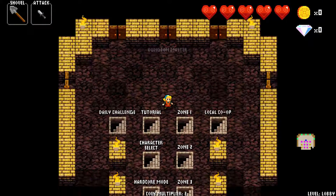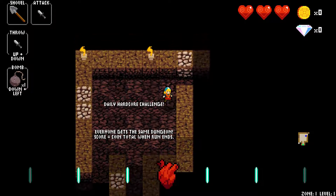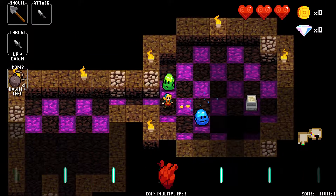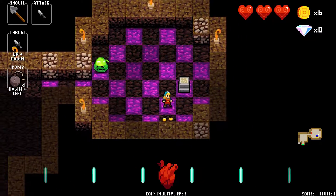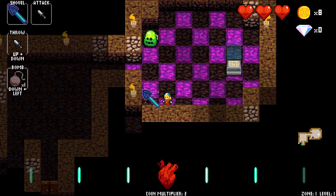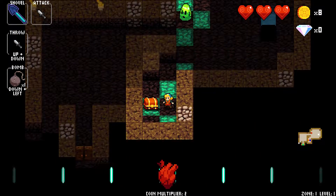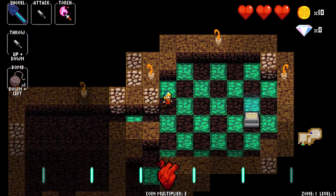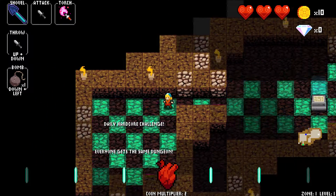Hello everybody, back in NecroDancer. Almost missed the daily challenge square but I got it, and good news is I won't have to purchase the Shrine of Space from the Shrine Portal that's bound to be on this floor. And a nice level 1 torch in terms of the light value that it gives — what it gives me is a pretty good start.